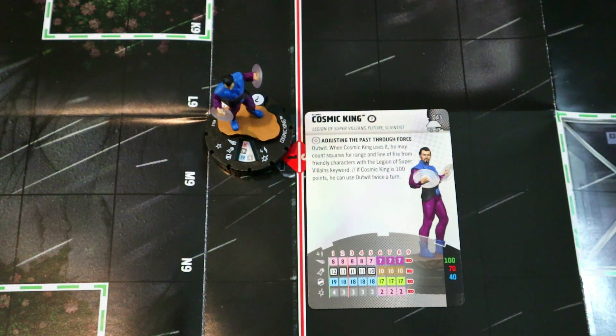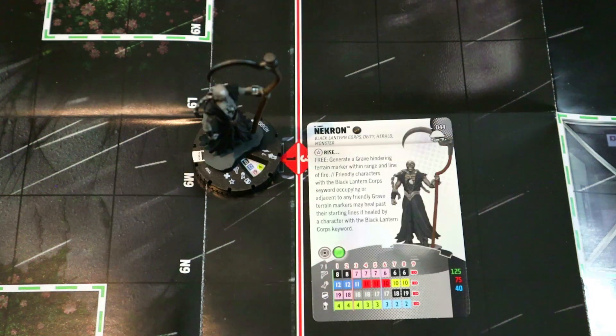He's got Sidestep and Leadership as well. At 100 points he has 12 attack, four damage, and 19 defense with double Outwit. Like Saturn Queen, you probably commit to 100 or play him at 40 — the 70-point lines feel mediocre. He's good in sealed, might have some pulp potential, and on a full Legion of Super Villains team his Outwit through other characters is really strong. I could see playing him at 70 if the terrain-destruction free damage is your main strategy, but overall he seems decent.